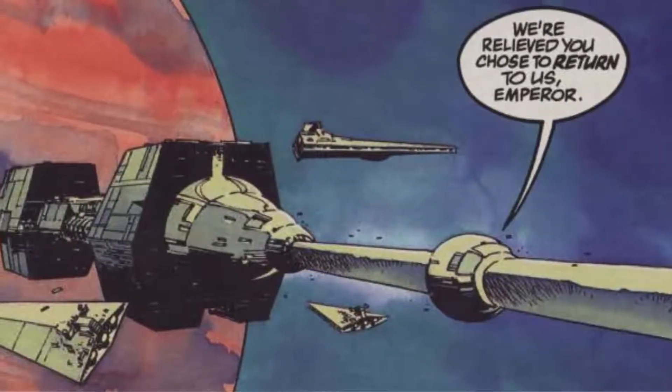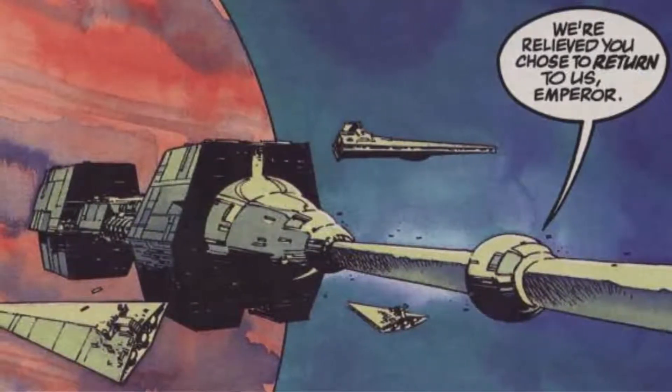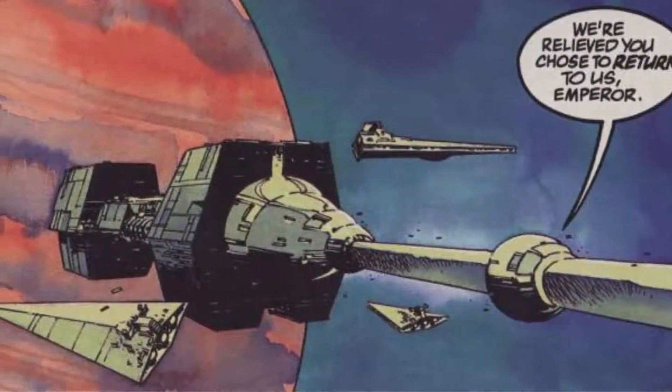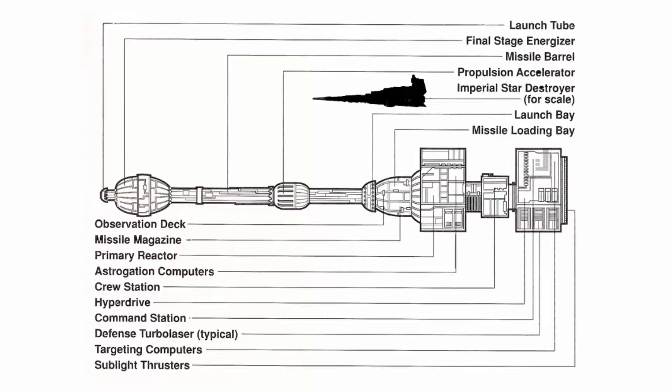Galaxy Gun: one of several superweapons commissioned by the reborn Emperor Palpatine, the Galaxy Gun was designed by Umekleth and constructed in Taanab by the Galactic Empire. Taking the form of a 7,250-meter-long tube-shaped weapon built above the planet Byss, the Galaxy Gun fired projectiles equipped with particle disintegrator warheads able to destroy a planet.